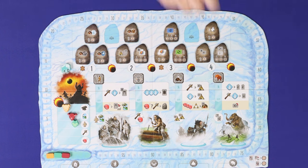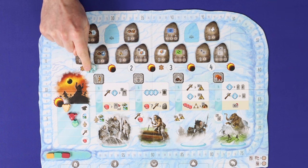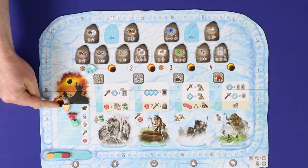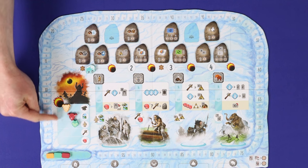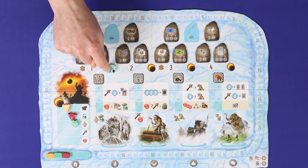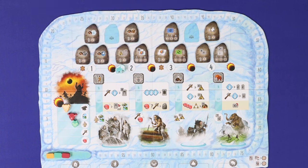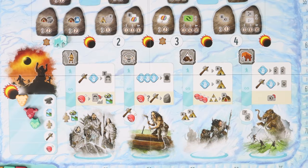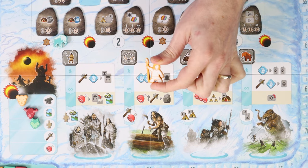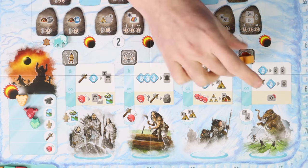Endless Winter plays in four rounds broken into two eras. Each round begins with an action phase where players take turns — a total of three each in turn order. This is followed by an eclipse phase where players gain their eclipse benefits, and then a preparation phase to set up for the next round. During the action phase, when you take a turn you place one of your tribespeople — either a general tribesperson or your chief — into one of the four locations on the board and resolve that location from top to bottom.